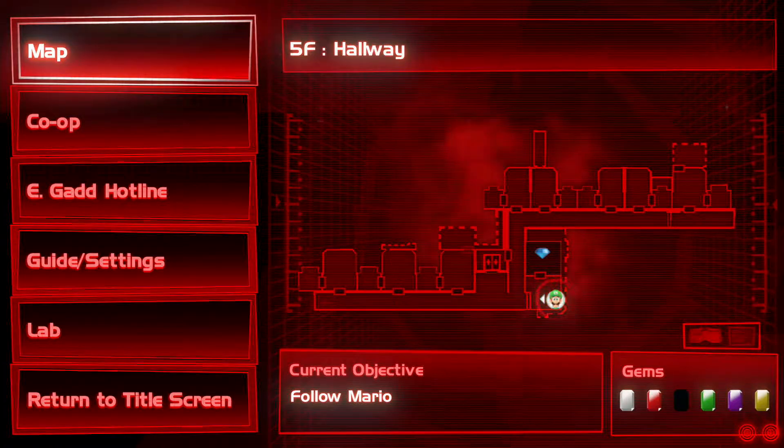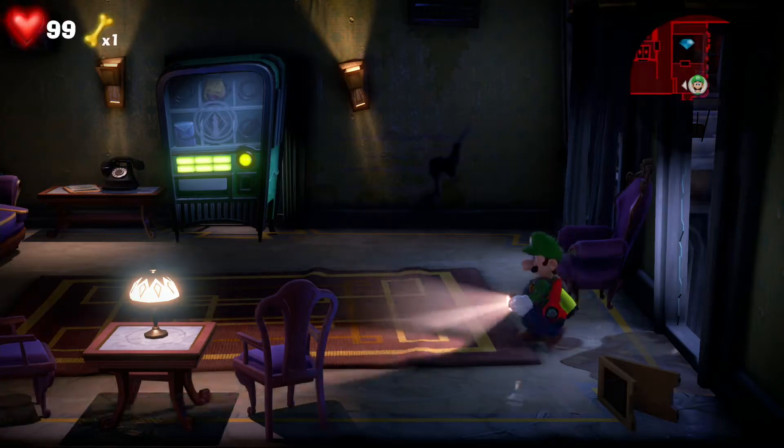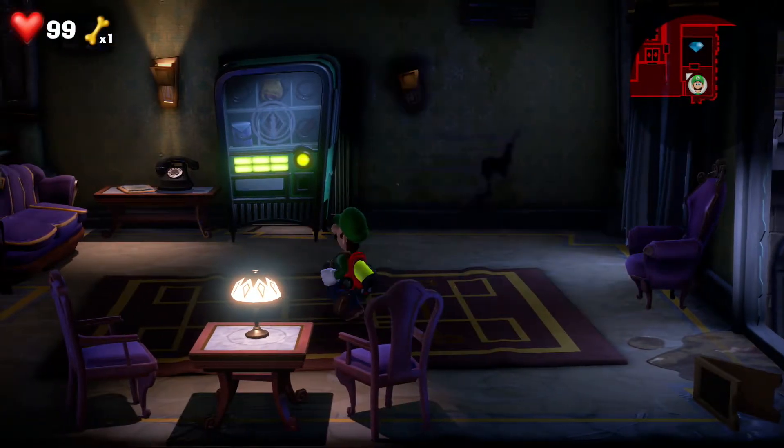What's going on guys, we're here again with another Luigi's Mansion 3 video. We're looking for the blue gem on floor 5 in the hallway. If you go outside and go all the way around, you can see the blue gem, but you can't get to it.